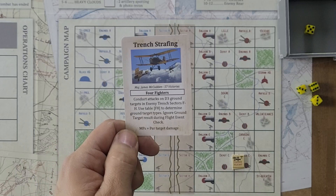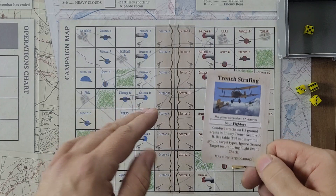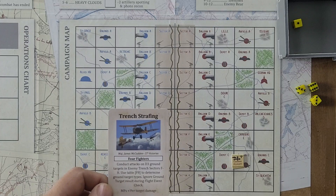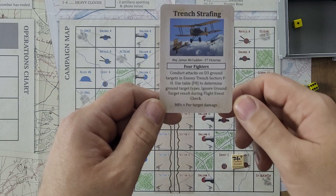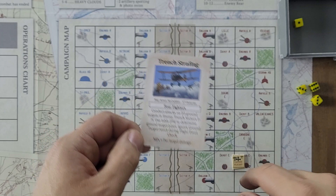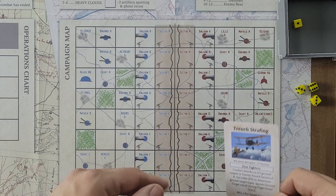So we're getting ready to play. The first thing we have to do is read what we get — we get four fighters. I'm going to pick four fighters from my squadron that will participate in this battle. Conduct attacks on D3, so we roll a D6 to determine the number of targets. We rolled one target. Targets are in enemy trench sectors F through H. Use table F8 to determine ground target types. Ignore ground target result during flight event check. Mission points earned will be per target damage.